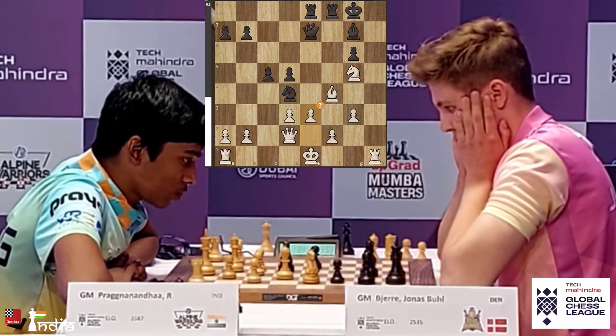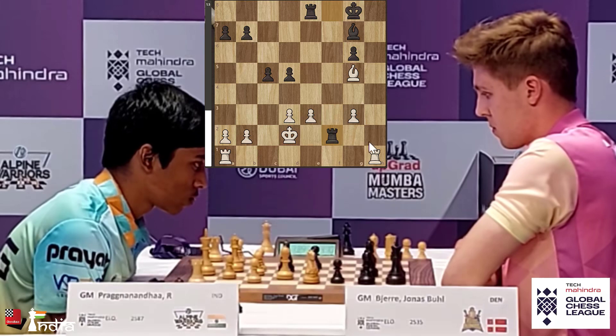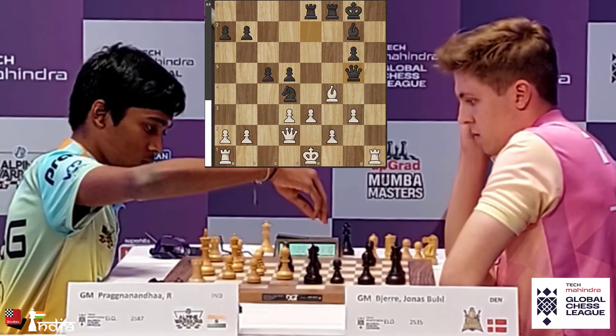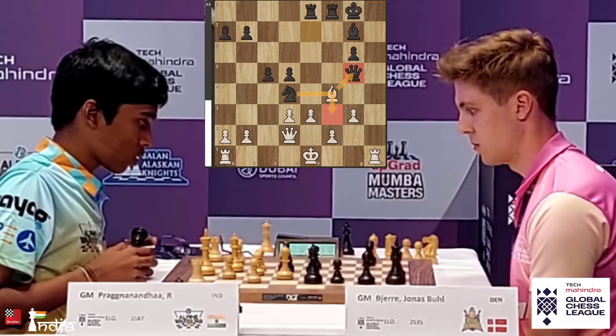That's a big mistake by Prajnananda because Jonas can now take here, take here, give a check, the King has to come up, take the Queen, and then take the pawn on F2 when he has a winning advantage. Jonas takes — a beautiful move. Prajnananda is stunned. He has had such a good event but now he's actually losing this game — he's in big trouble. The King has to move. You cannot take here because Knight F3 gives Black a big advantage. But where do you move the King?